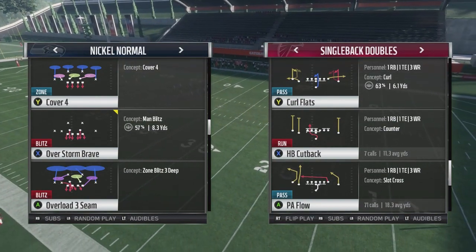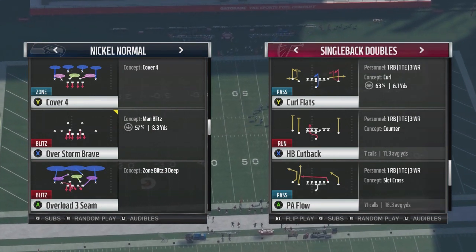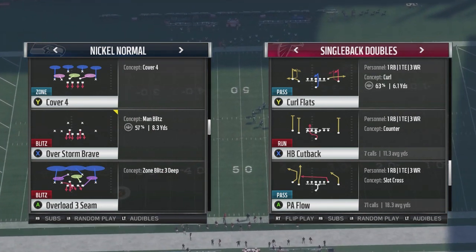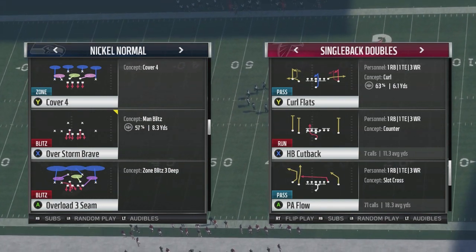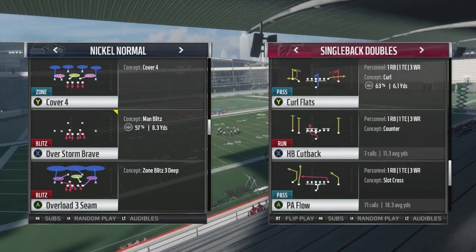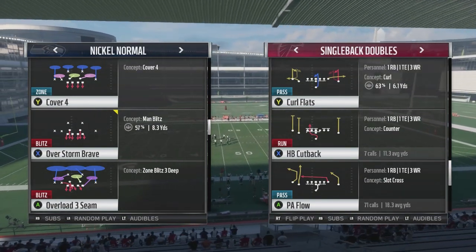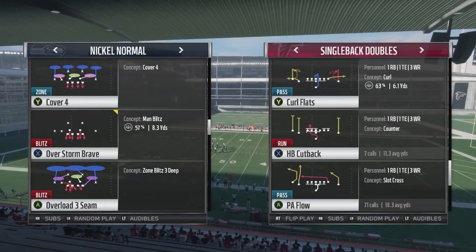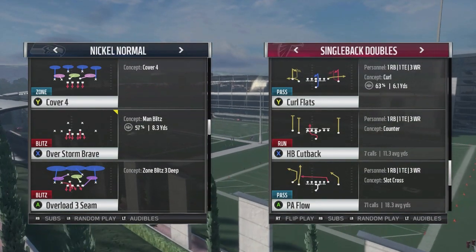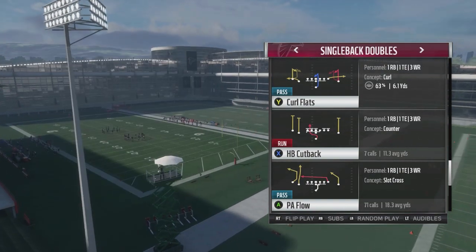There was one coverage that played it the best, and that was Cover 4 when you baseline pressed and played your underneath coverage. What we want to do is give you an option showing how you could torch that specific defense — so if they're in that defense, you can go to this setup using the same play and have great success. Let's go ahead and take a look at exactly how we're doing it.